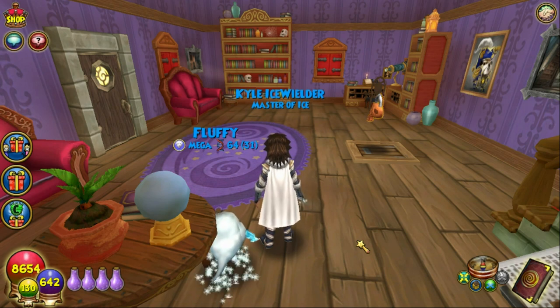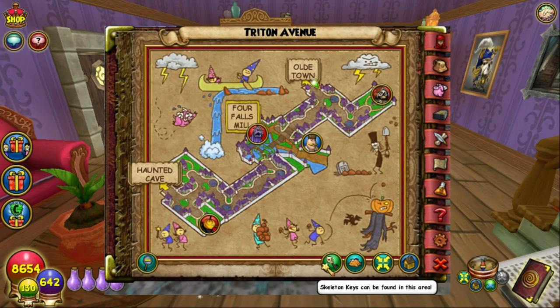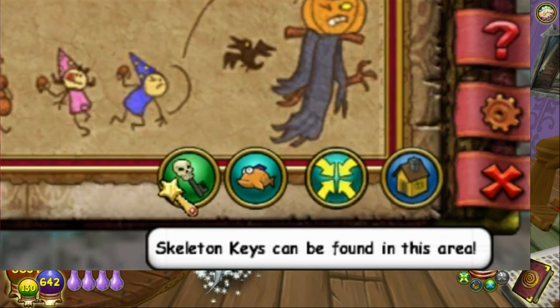There are people that have made videos about skeleton keys, but nobody has really talked fully in depth about where to find wooden skeleton keys, stone skeleton keys, and golden skeleton keys. So that's what we're going to do in today's video. On the map there is usually a little skeleton key icon, and that basically means that there are skeleton keys able to be collected in that area.